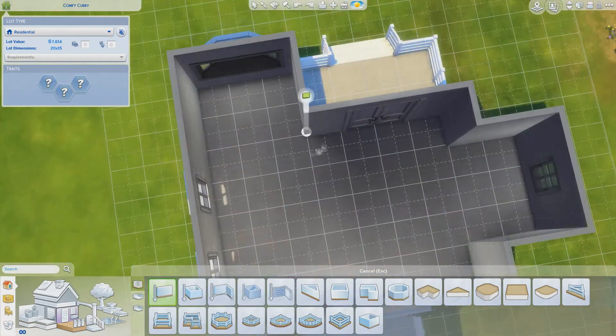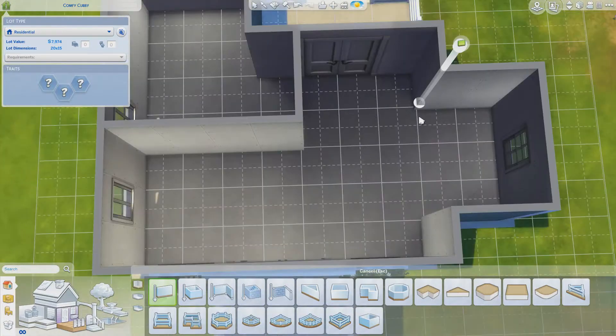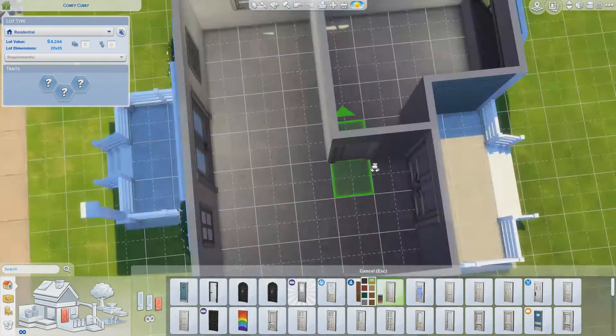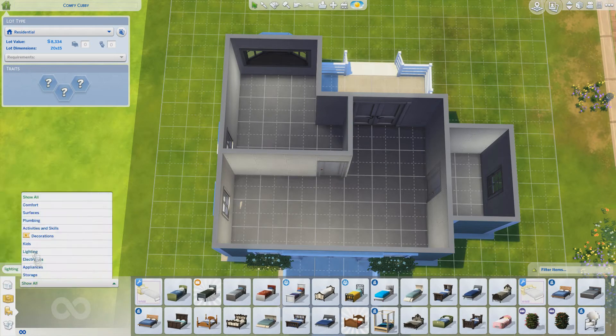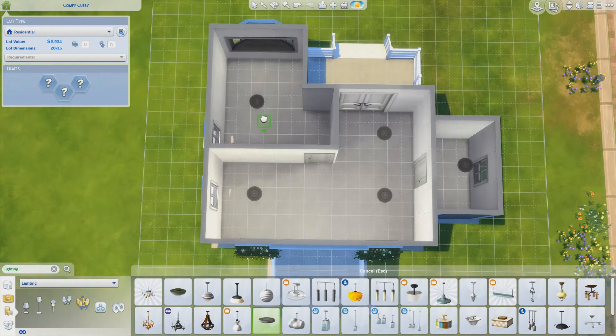Sims will just have to go somewhere else to woohoo if they want to, or you can obviously edit this lot as you see fit. I decided to use that little corner for the bathroom because it was a good section and there weren't any big windows there, so it was a good place to put a shower, sink, and the necessities.